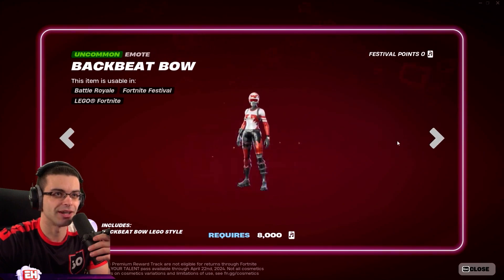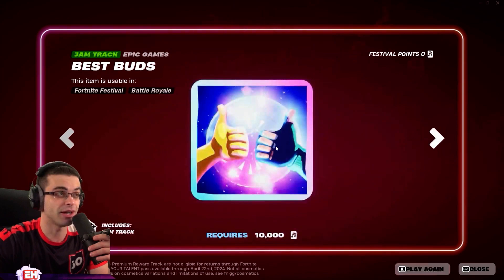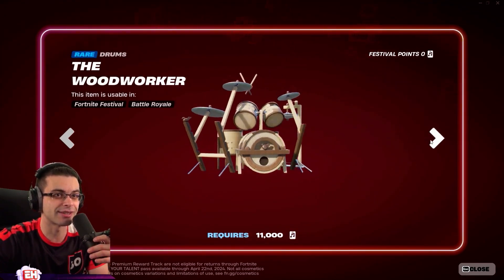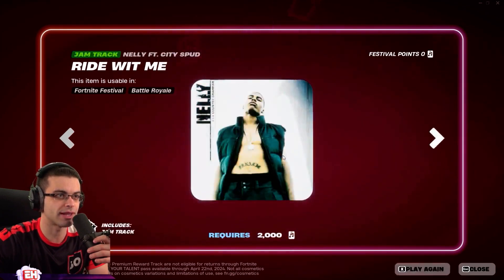That's sick, chain break. They actually went hard at Best Buds. This is lobby music — they made it into a jam track so we can use it in Battle Royale now. And you can also use it as a music selection in Fortnite Festival. Woodworker — it looks like a Lego style, really chromatic guitar. Not my preference, but I like that.